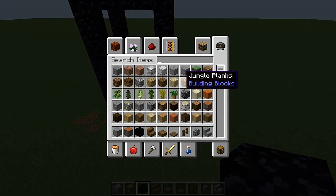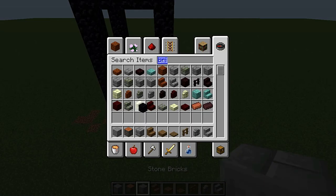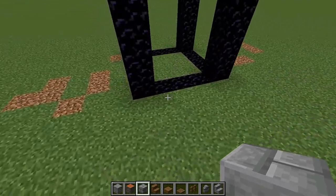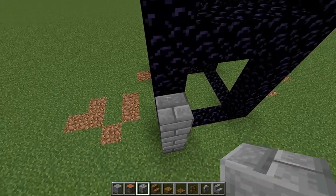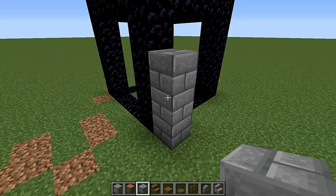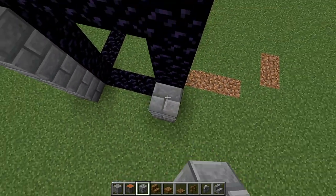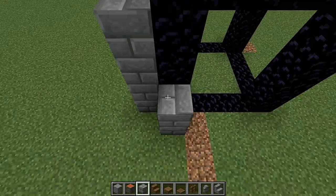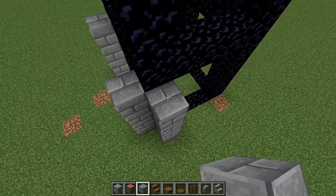Now get your stone bricks and raise some pillars against this obsidian — a pillar raised by four here, another four here: one, two, three, four, one, two, three, four. Do the same thing in the back right here.